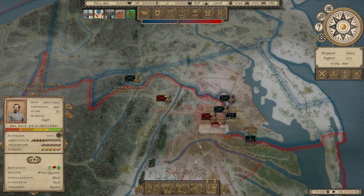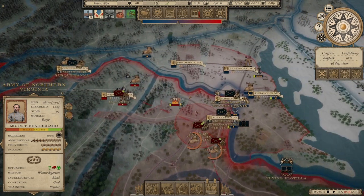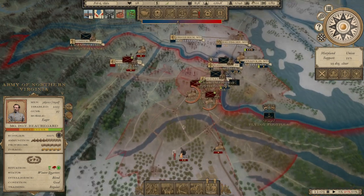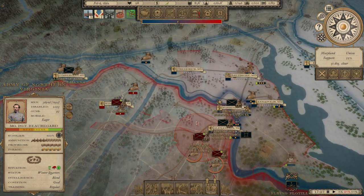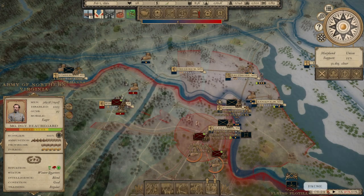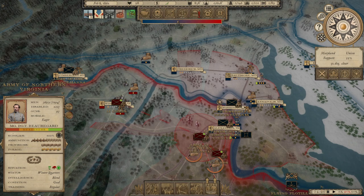All of our troops appear to be in good order — no one's starving anymore. We're building those two depots in the rear there. Man, these depots take a long time to build. Any questions in chat? Anybody curious about anything?